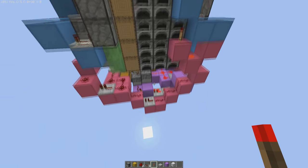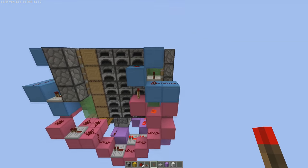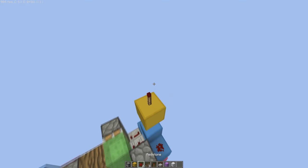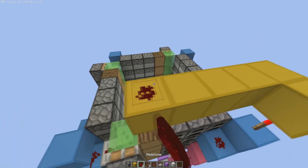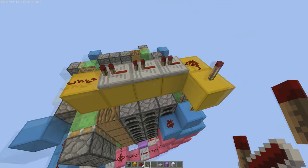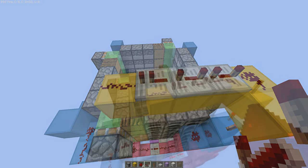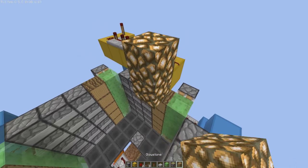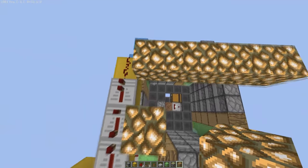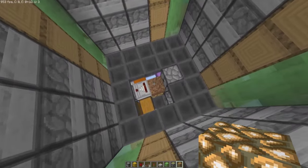Next, place a torch — get ready because it's on a different side than you might expect. From the entrance, go one to the right, then on top of this block place a torch, and on top of that another block and another redstone torch. Then go off to the side with two redstone dust and some redstone repeaters facing in this direction. Make two of these repeaters on four-tick delay and leave this one on one-tick delay.